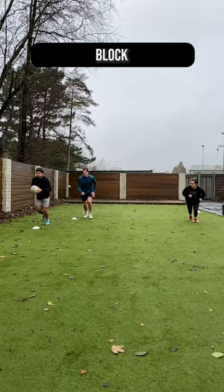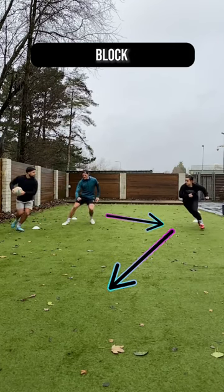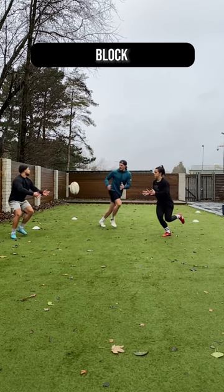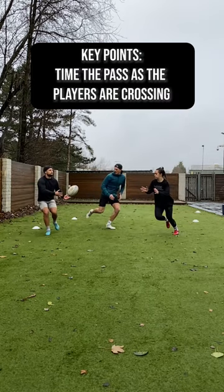The next is a block play with the outside player running a short line and the second player running out the back. The key to this is timing the pass so as the players cross, the ball is in the air, so it's difficult for the defence to identify who's getting the ball.